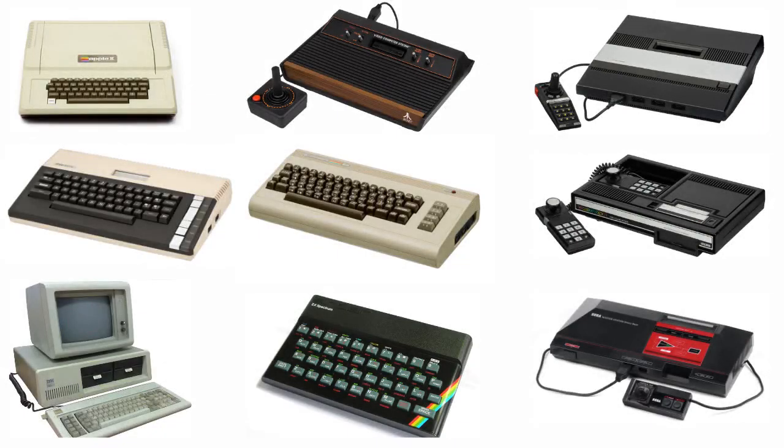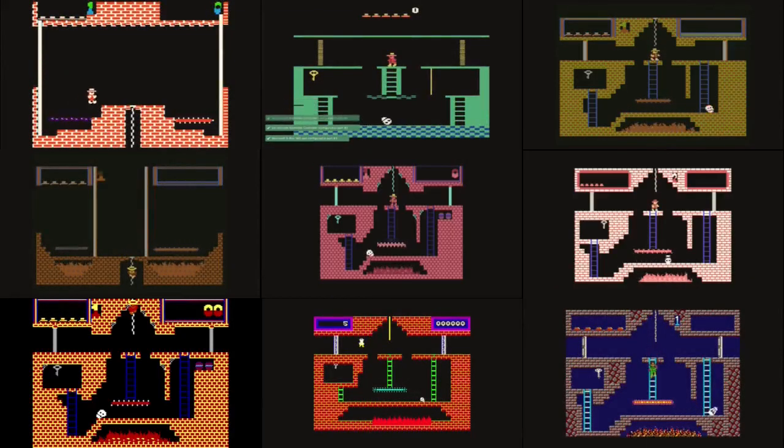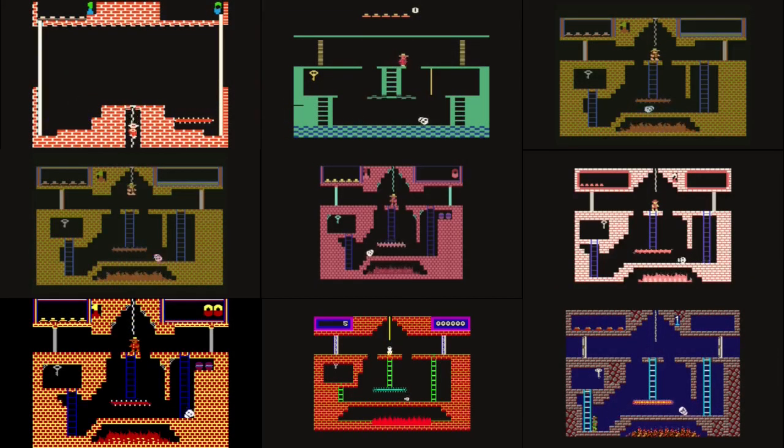First, let's look at the different systems we're checking out today playing Montezuma's Revenge. In the top left we've got the Apple II, then the Atari 2600, Atari 5200, Atari 800 XL, Commodore 64, ColecoVision, the DOS version, ZX Spectrum, and the Sega Master System. One of the trademark things I like to do here at Floppy Deep Dive is put all the screens and all the systems up at once so you can check them out.